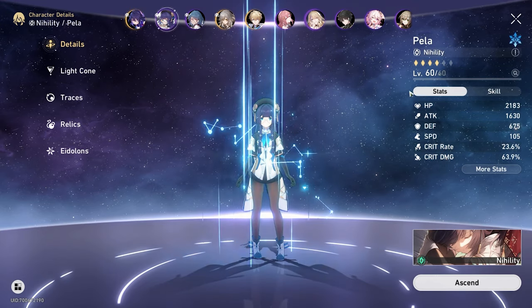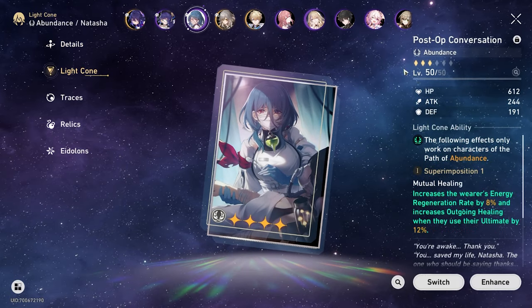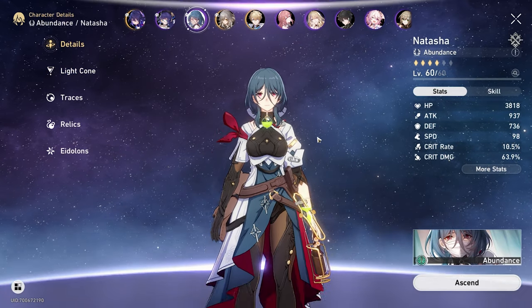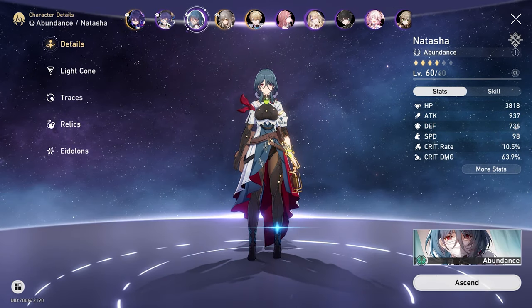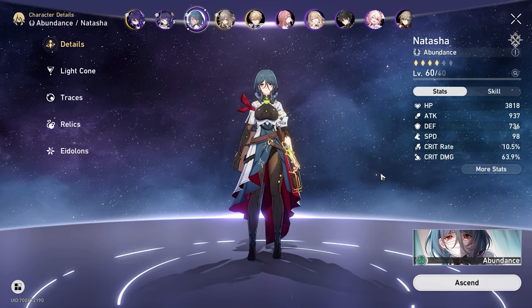Following suit, you'll start to work on your other characters, but your supports can stay at level 50 for a little while when you're at TB40. Just focus on your DPS characters first, because your supports are fully capable of helping out your DPS at level 50 with light cones at 50 as well.